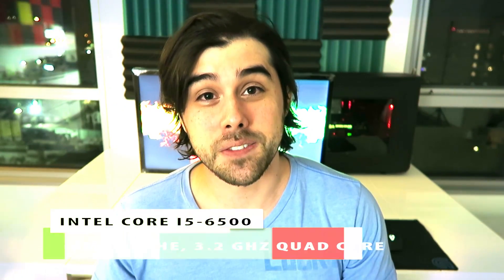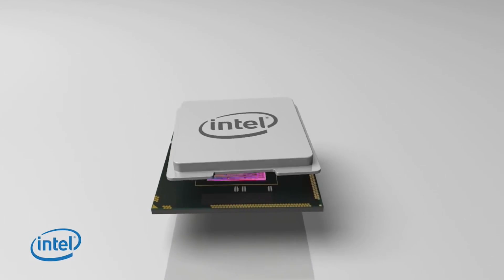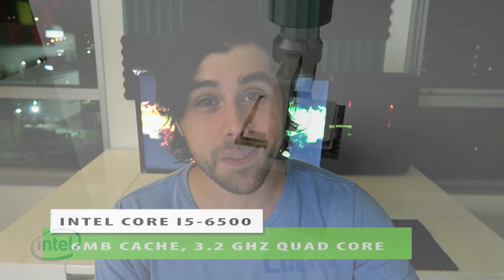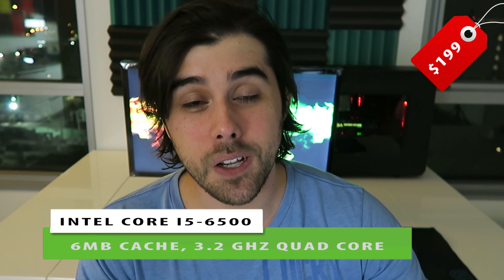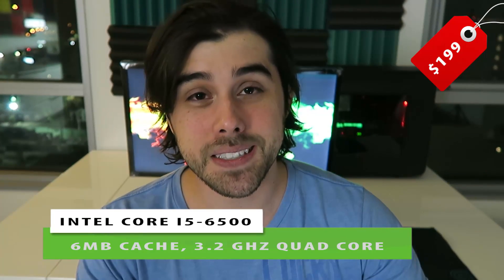Let's get right into the build. For the processor, I went with the i5-6500 quad-core Skylake CPU clocked at 3.2 gigahertz. It's on the LGA1151 socket, and you will not be noticing limitations on the CPU side of things, given that this processor has those four powerful Skylake cores. This component will set you back around $200, and I think this is one of the most important parts in a gaming PC build.